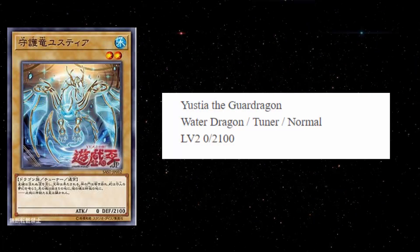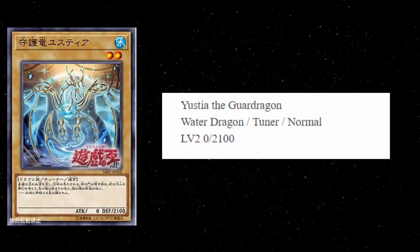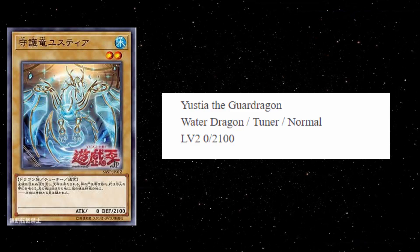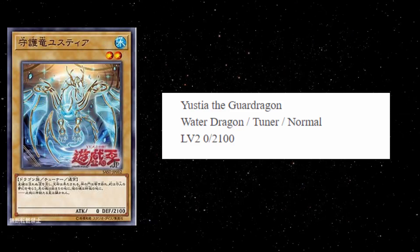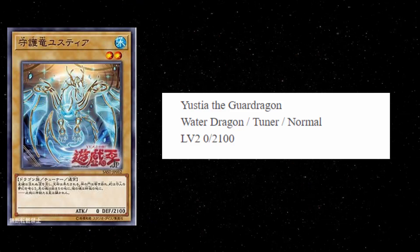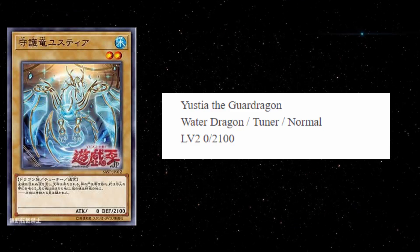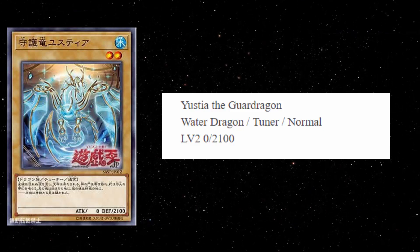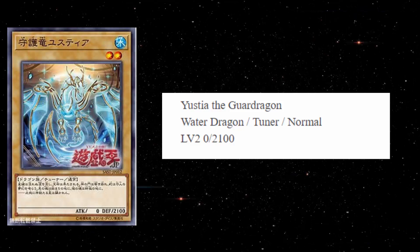The first card is Yustia the Guard Dragon. It's a Water Dragon Tuner, normal monster, level 2, 0 attack, 2100 defense. Interesting that it's a tuner — there are no synchros for this archetype as far as I can tell, but Konami did that with Crusadia too. It's another deck that was Link-based but they gave it a tuner randomly. There could be the option to give the deck a synchro here and there down the line.